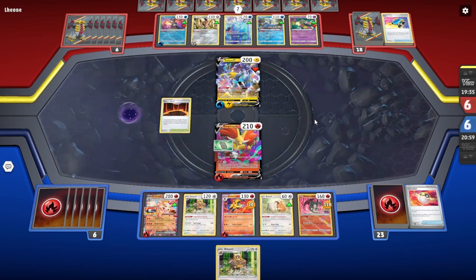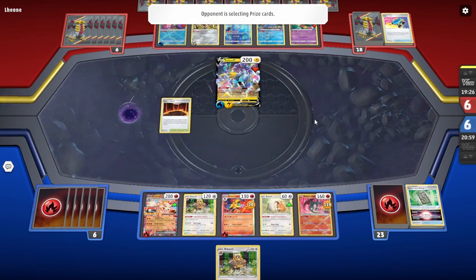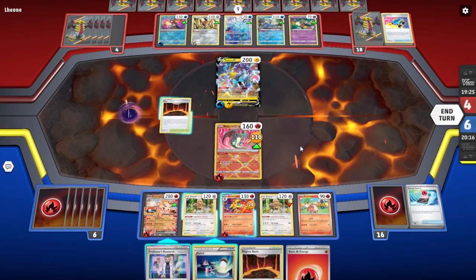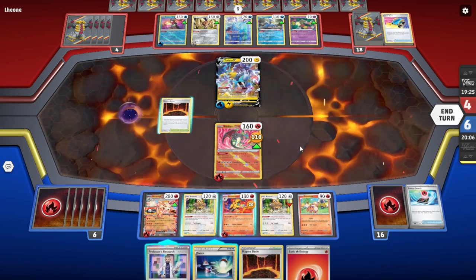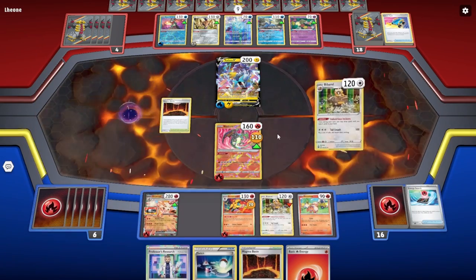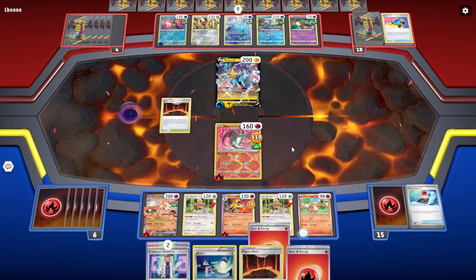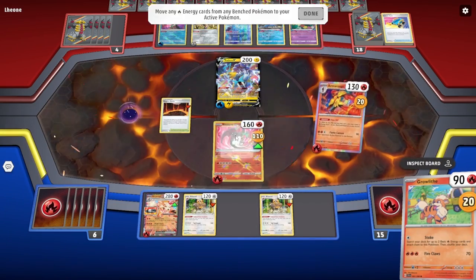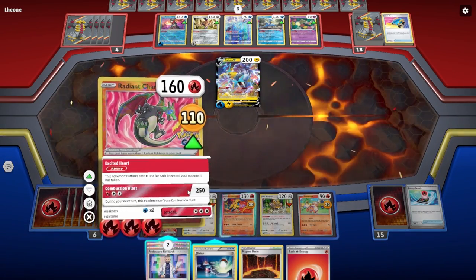Lost Zone decks are just very, very strong in the current standard format, but I think something like a Picnic Basket to heal our Pokemon, or maybe even a Manaphy to protect from bench damage, could be some future considerations to add into this deck if you're also struggling against Lost Zone builds. Although I felt behind in the game, my setup was still really good and my deck was functioning, so I was really happy about that, because my goal for this upgraded version of Arcanine EX was to get it set up and going — playing with some of these cards that might not be featured at the top of the metagame, while still using a good bit of the free deck PTCG Live gave us.